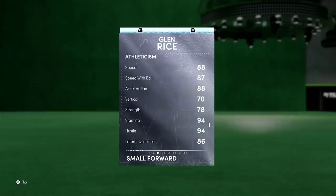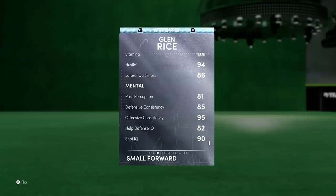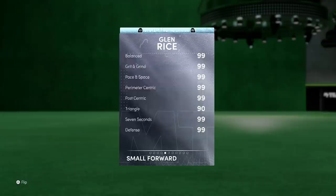You can play him at the 2, which I will be for this gameplay. 78 strength is not bad. 86 lateral quickness, which with that Kobe Grinch shoe goes up to 91, and that's only like a 15K MT shoe. Not bad at all for such a big upgrade. And then the mental game, it's fairly on point. Nothing crazy, but it's on point.